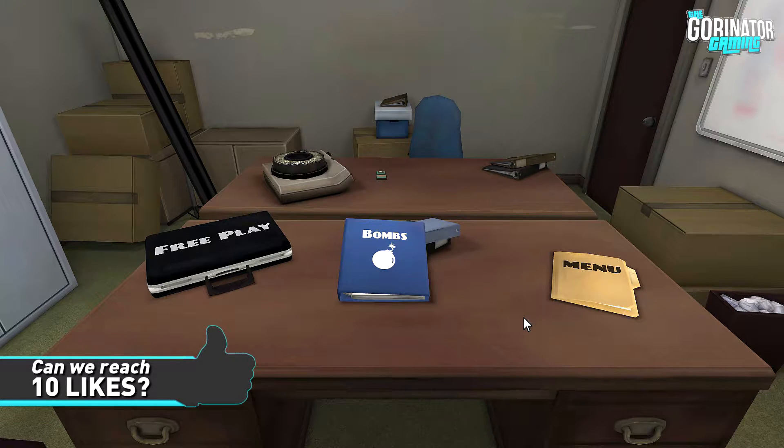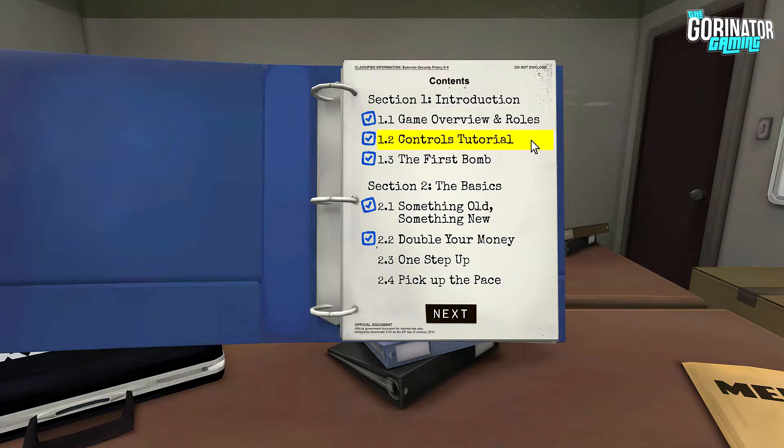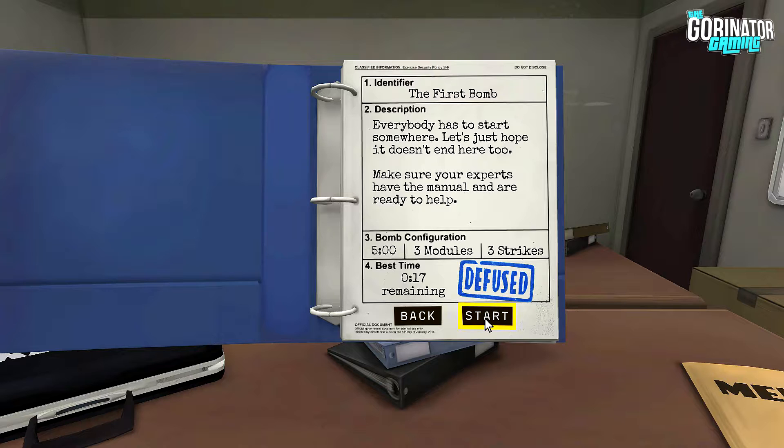Hopefully we can do it okay, hopefully we don't blow up today, Max — that is the plan. That would be nice. Let's not die. Let's get into this. So we're gonna kick start things off with the first bomb, just to get into this, and then we'll go for things a little bit harder. So Max, we've got five minutes on the clock, three modules, three strikes — it's easy. Me and Skies did this with 17 seconds left last time.